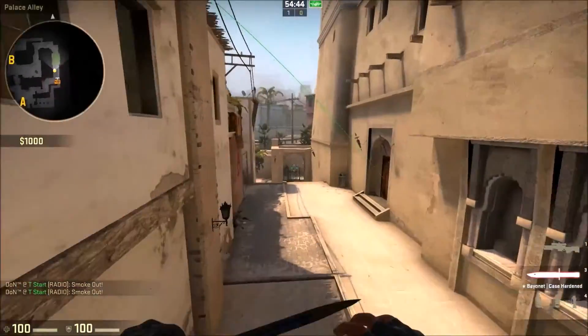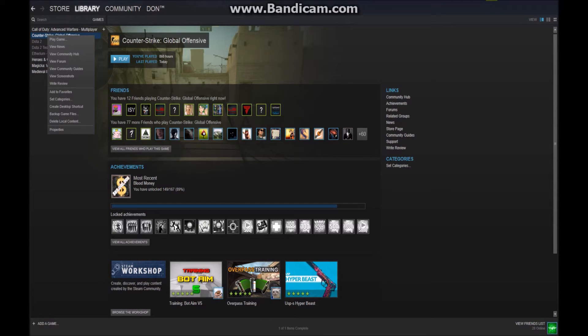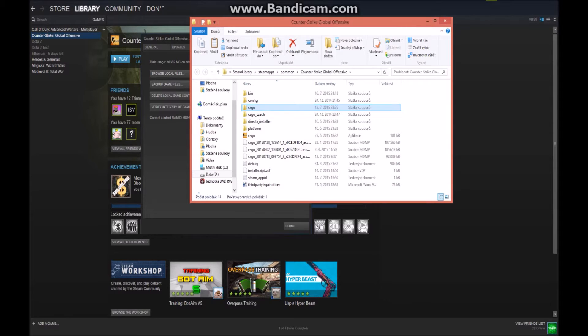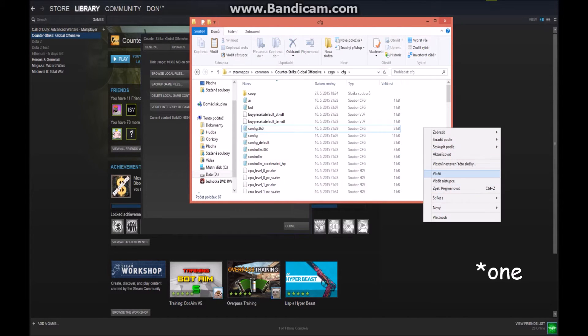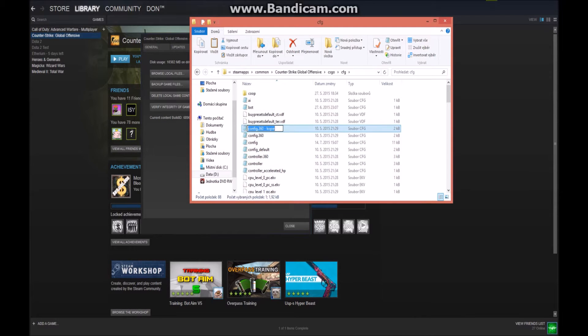Now I'll show you how to make it. Open your Steam library, right-click on Counter-Strike: Global Offensive, click on Properties, then Local Files, Browse Local Files, then go to the csgo/cfg folder. There are a lot of configs in there.